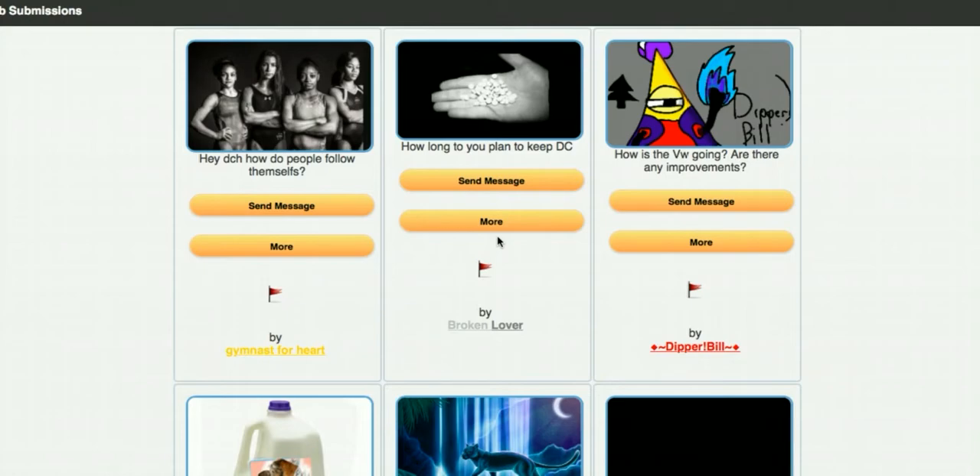Broken Lover asks: 'How long do you plan to keep DC?' Look, let's be honest — we have to improve Doodle Club. I had a good idea and I got lucky, but even as you get lucky, you have to keep improving things. With Doodle Club, I haven't really improved stuff. We have 14 days to do our absolute best and make the doodle world work so at least other players will want to check it out. It's way more fun to do stuff inside the doodle world. If you want to help out, please help — we have to do our best.